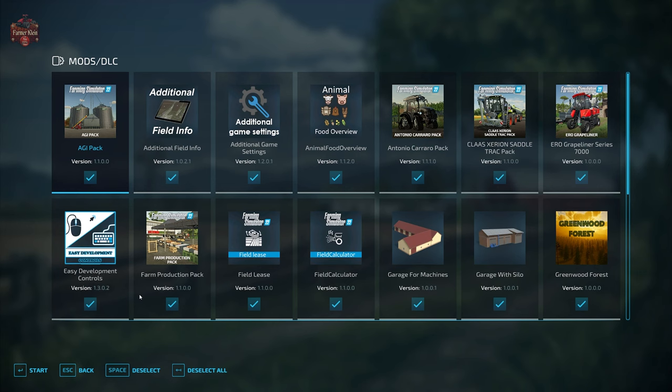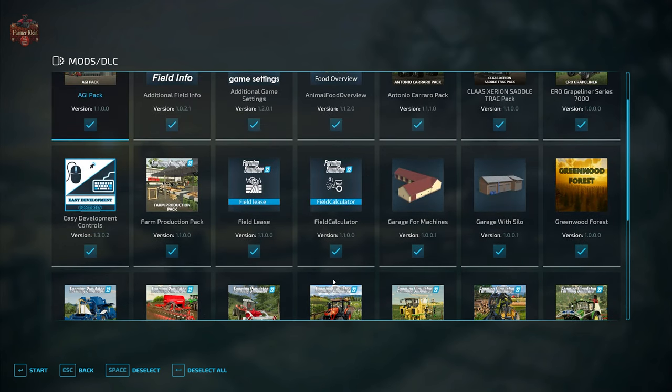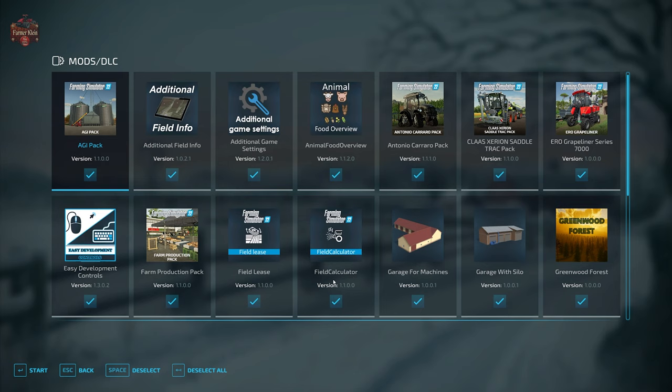If you load this map up without any mods, you will get prompted that you need to download the garages for machines, garages with silo, and the sawmill and sheds pack. Those aren't listed as required mods on the website, but they are definitely required to load this map. If you want to put this map on a multiplayer server, be sure to download and upload those mods as well, otherwise the map just isn't going to load.